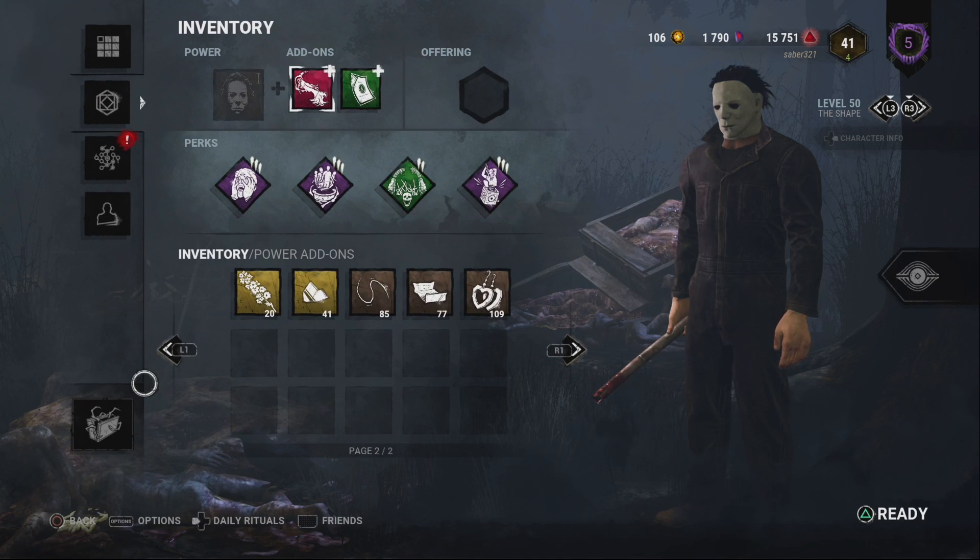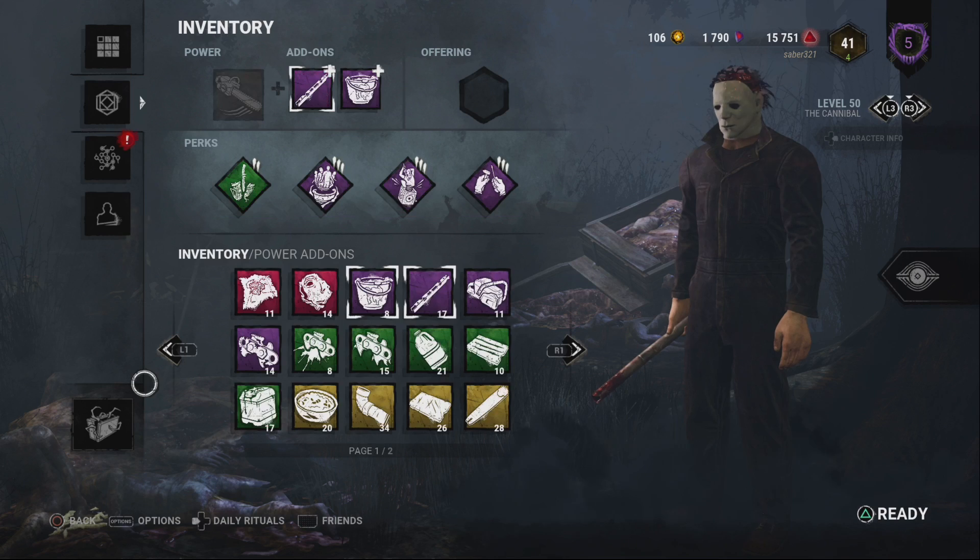Michael Myers' end game is weak as hell. If you're going up against good survivors who know how to loop and waste the killer's time, Michael Myers' power is total ass at the end. Make it to where he can use his power again at the end of a match.